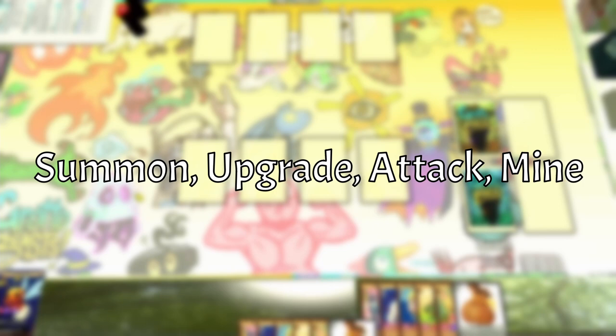Now we can talk about actions. There are four actions that you can choose from: Summon, Upgrade, Attack, and Mine. You get to do up to two actions each turn, and you are allowed to do the same action twice if you want to.